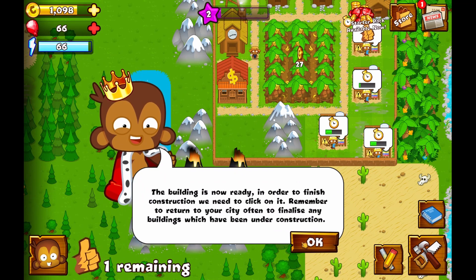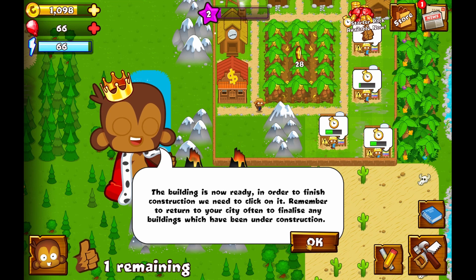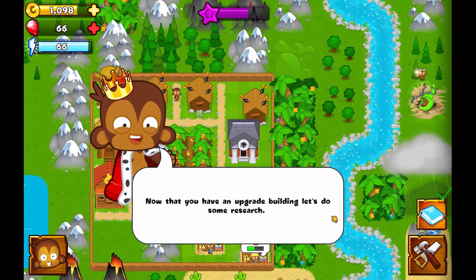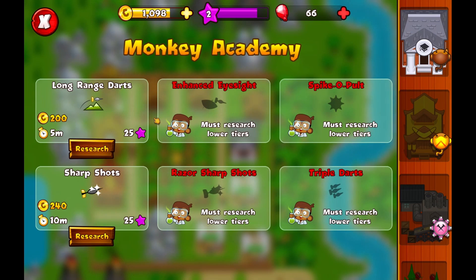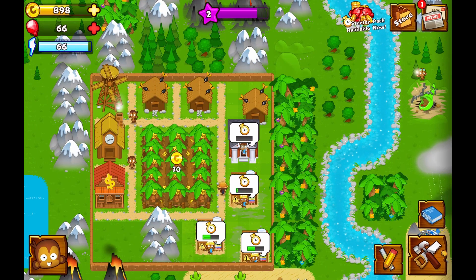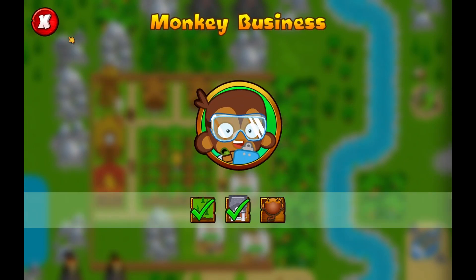The building is now ready. In order to finish the construction, we need to click on it. Remember to return to your city often to finalize any buildings which have been under construction. Now that you have upgrade buildings, let's do some research — upgrades, long range darts. Somebody wanted me to do this.